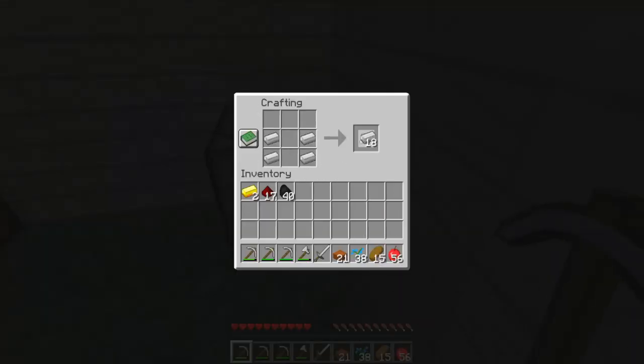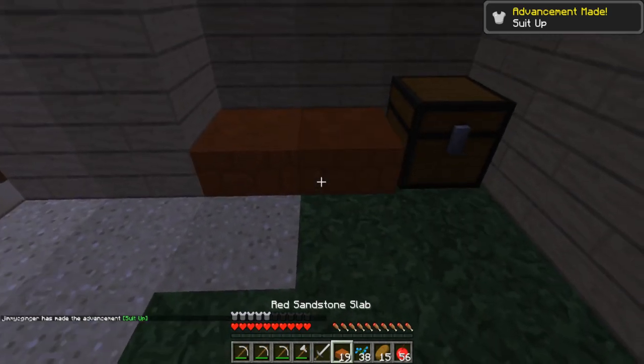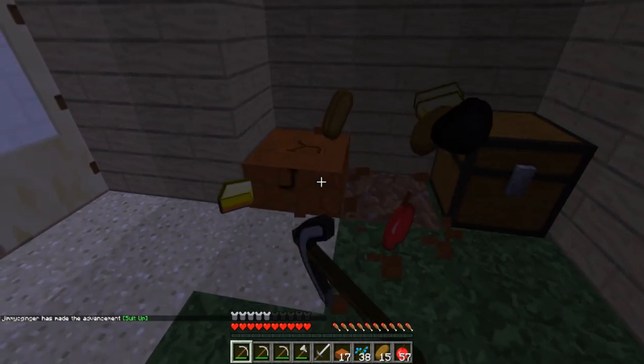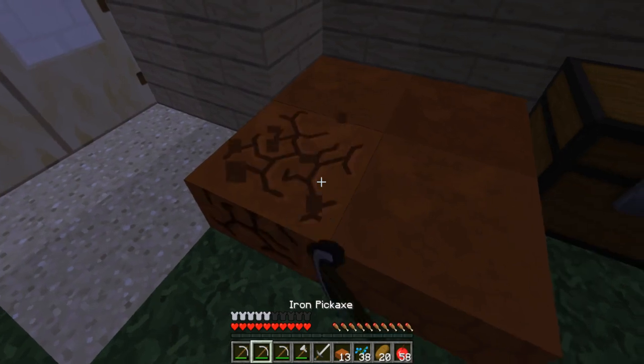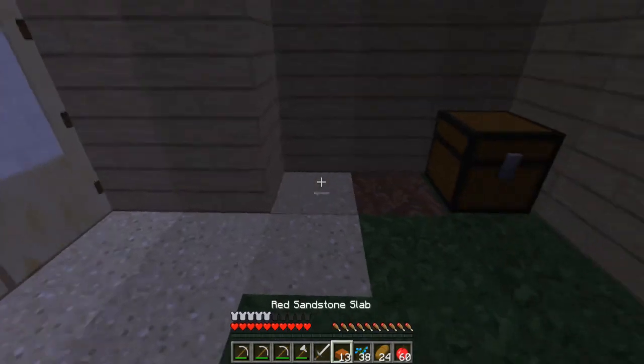Let's get the boots — we got the boots. Helmet — we got the helmet. I think we have enough for a chest plate. Yes, we do, a perfect amount. We can't build the pants yet, so let's get a thing of pants. Guys, this has been a good episode — a good way to start off this series, really good start.